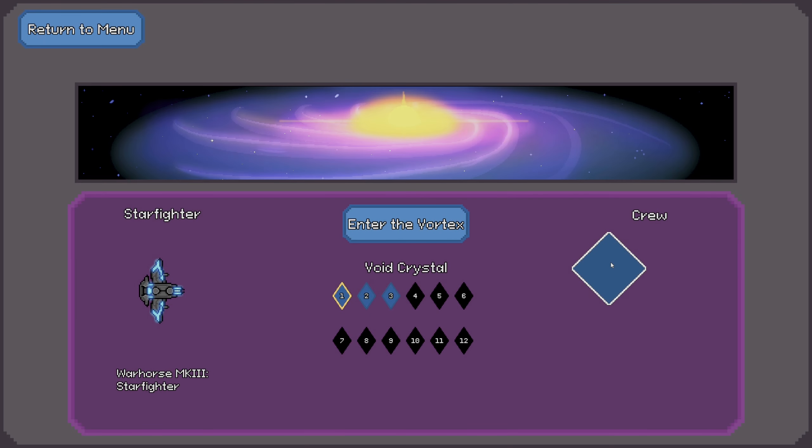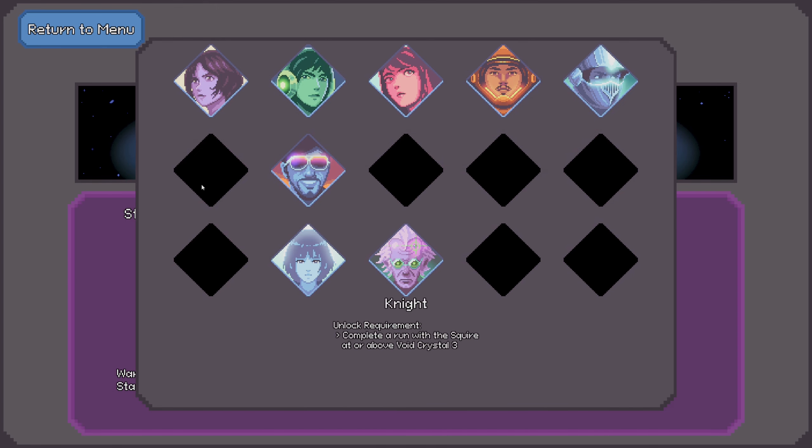Let me go back in here. Crew — I've got a couple of them but I need to beat more. These are the void crystal levels. Three fully upgraded attachments — I wonder how hard that's going to be. Sometimes it feels like I barely get one. I wonder what fully upgraded means exactly. Well, we'll have to find out one of these days.